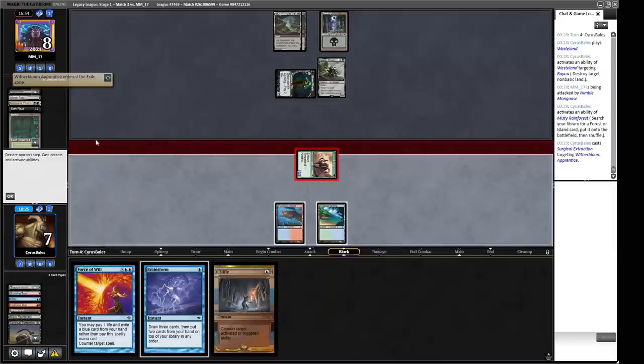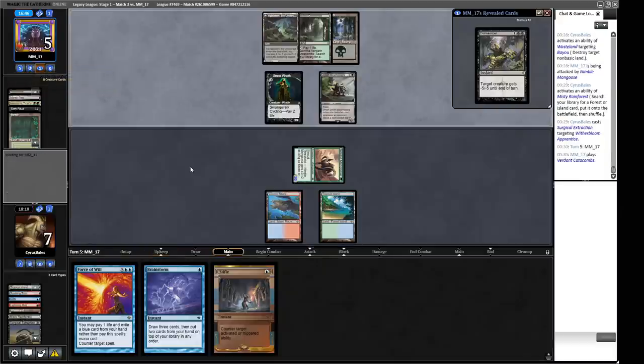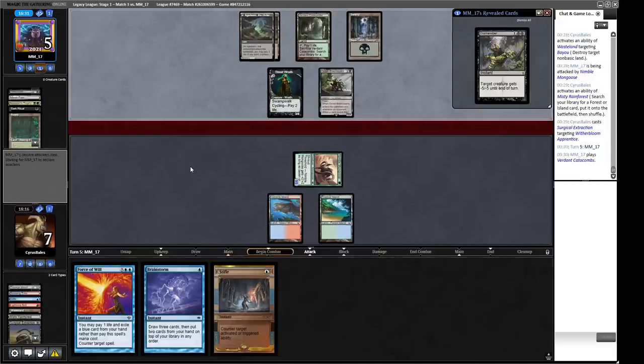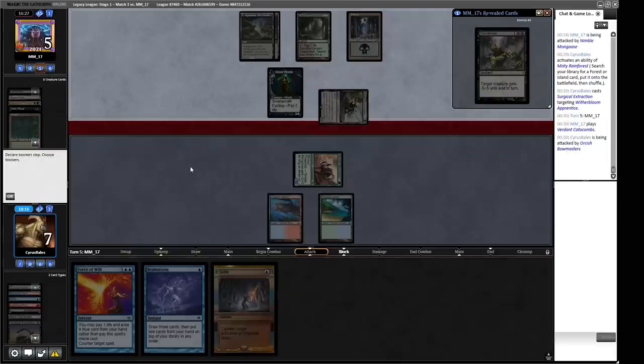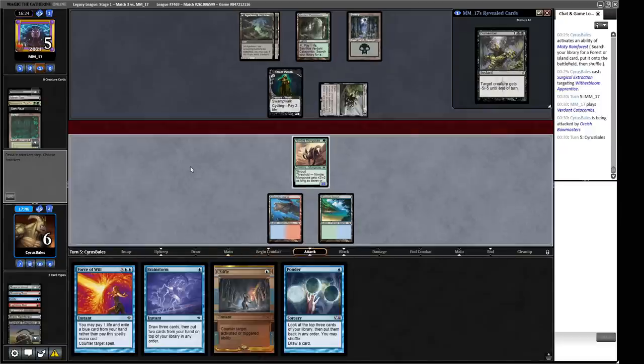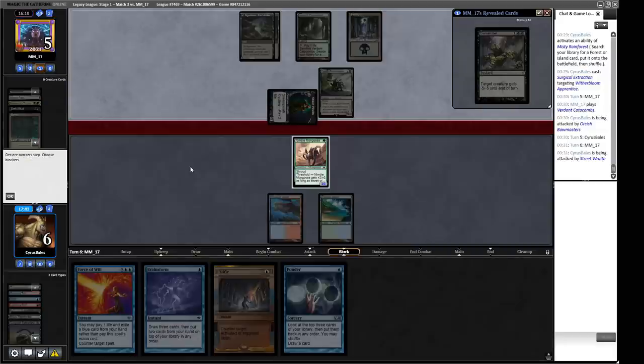They have a Dismember in hand — good to know. We put our opponent to five, so they probably swing with the Wraith and hold back the Bowmasters. They do a land for turn — that doesn't do anything. I think they either swing with the Wraith or the Bowmasters. They've gone for the conservative line of swinging with just that one. A Ponder — not really what we want to cast right now. We can cast it and Stifle the Bowmaster trigger when we draw. We shoot off Grief from their hand again and we're in one of their lands. Now we have to chomp block with our Mongoose. They do have the Dismember we might need to worry about — our opponent is going to four, which is importantly not three.